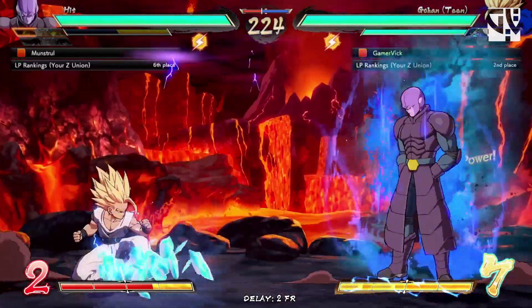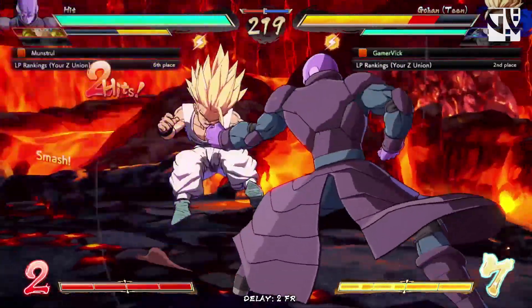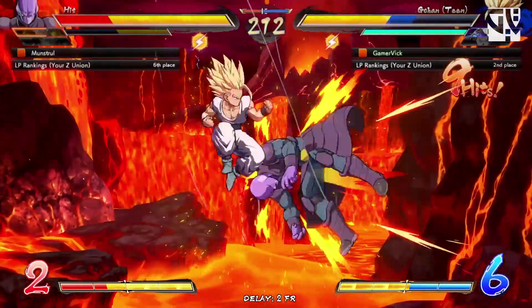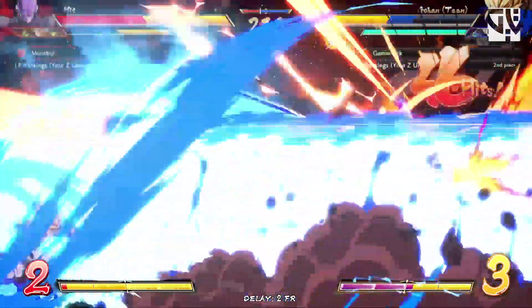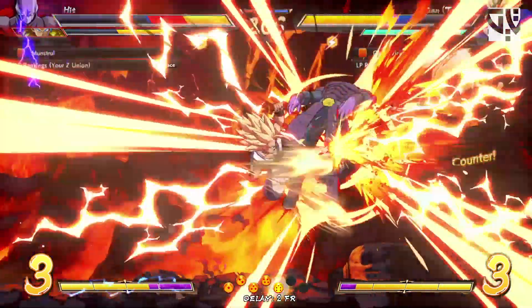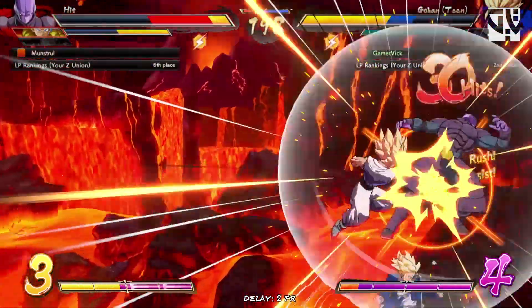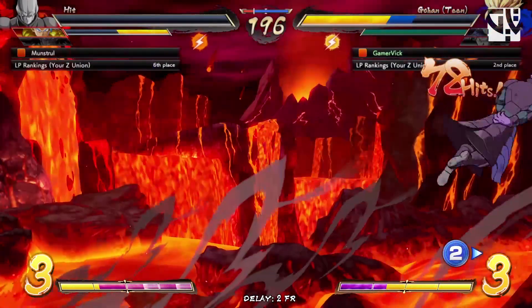I was expecting the same side — I keep doing the same setup. There we go, that was the one I was looking for. Let's do the level 3. I'm guessing he's going to do sparking — not sure. The heavy version of the legs is really hard to react to. That was nice. Let's get the combo here — this should be a kill. Level one into level one. Okay, not required. Cool.